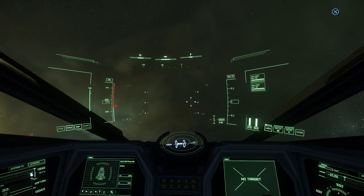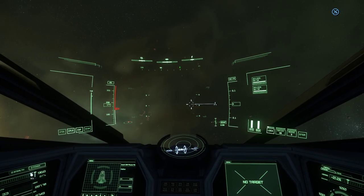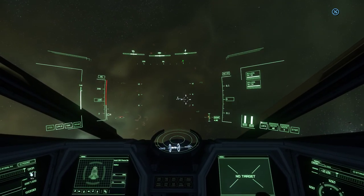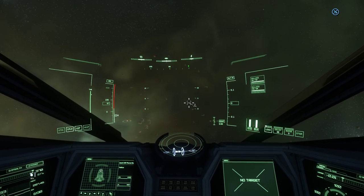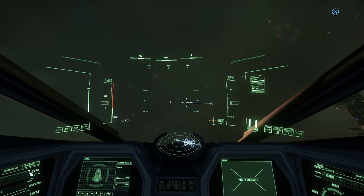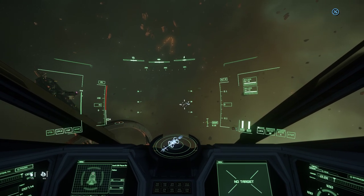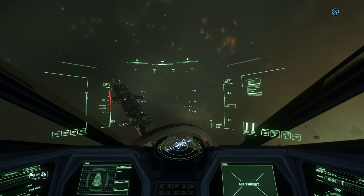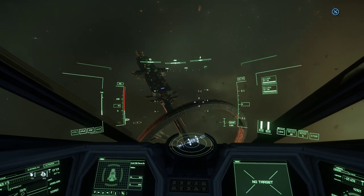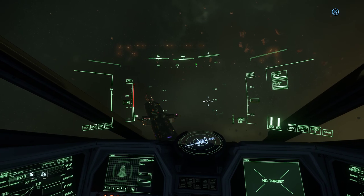It seems much easier to line up on particular targets. You will have to move your mouse more. In virtual joystick mode, when you pull your mouse off center it'll keep turning until it gets back to that marker — so until you put it back to center it'll never stop spinning. Whereas if you toggle the virtual stick off, when you stop moving your mouse it stops moving the craft. It'll basically just go where you put it, just like crosshairs on a gun.